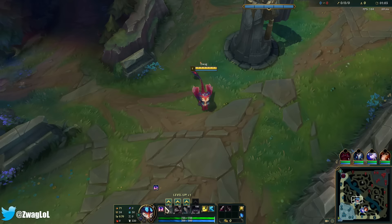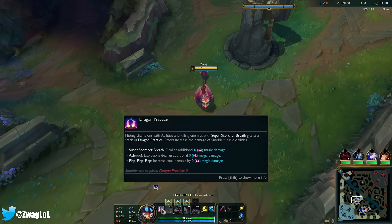And his abilities — he has a passive. Hitting champions with abilities and killing enemies with Super Scorcher Breath grants a stack of Dragon Practice. Stacks increase the damage of Smolder's basic abilities. So all my abilities upgrade from stacks.